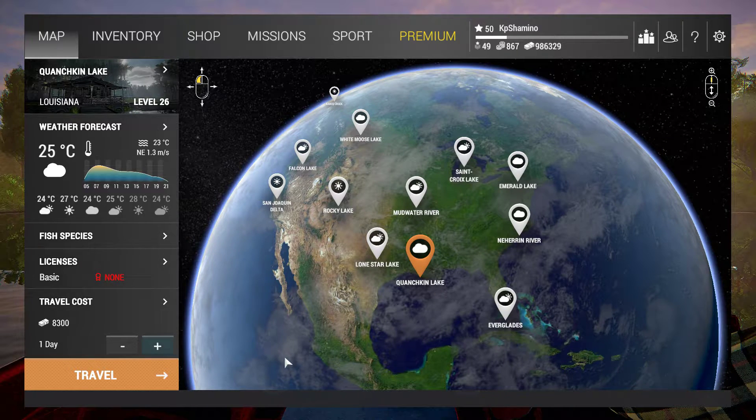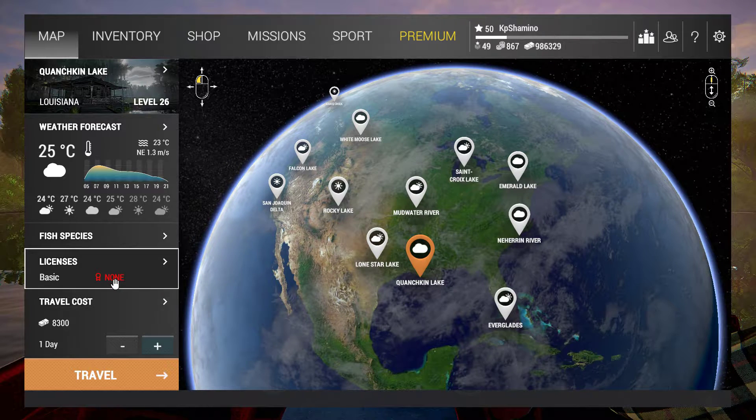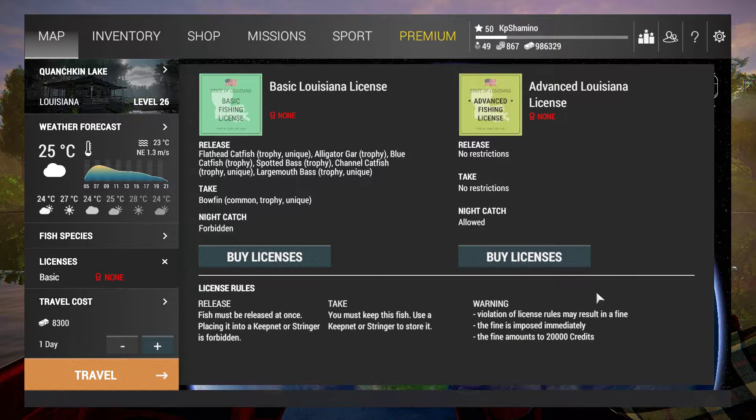For example, if I want to go to Quinchkin Lake, I don't have a license at the moment, so I need to buy one — otherwise if I catch a fish I'm going to get fined. You click here and get this menu where you can buy the basic Louisiana license or the advanced Louisiana license. All the info is shown here: what fish you need to release, what you can keep, and what kind of fine you'll get — 20,000 credits. As a starting player, you need to watch out because it can mean you go bankrupt.